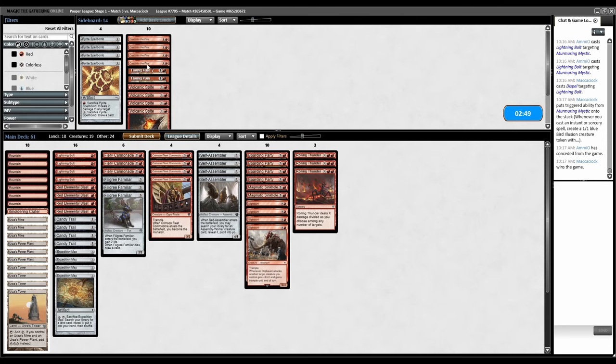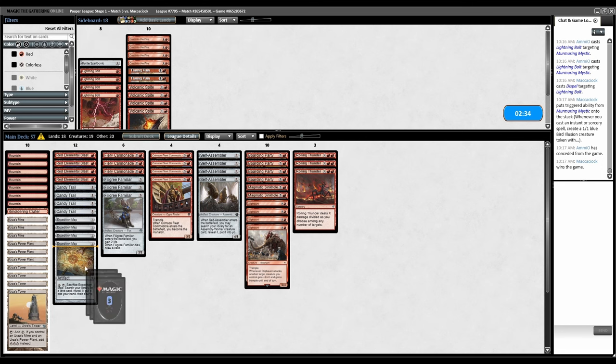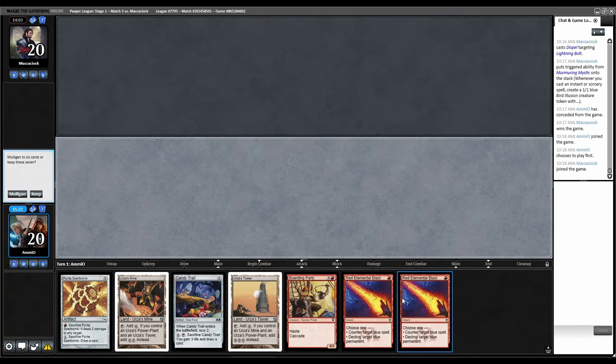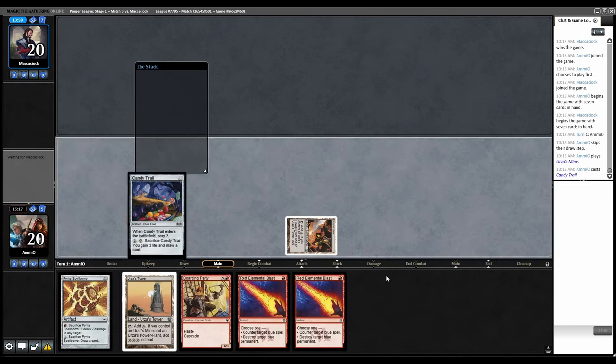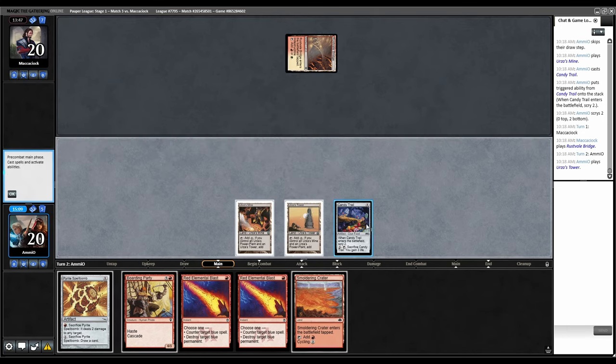Need Sinkhole. Bolt is not great. These are actually so not great — let's bring in Pyrite Spellbomb instead. They're also a Counterspell deck, what are the odds we can actually Rolling Thunder them? Not impossible. Two Tron lands and fixing with Red Blasts — let's keep this. Urza Mine, Trail, trigger — bottom both of these. Tap land, back to them.